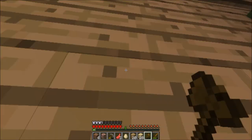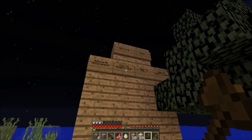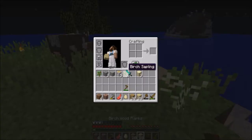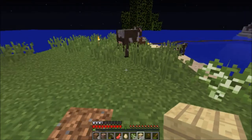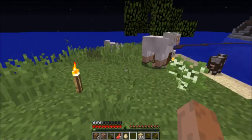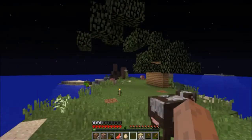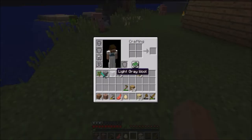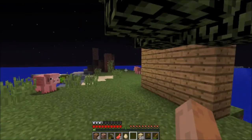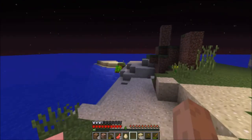Let's check what achievements I've done so far. I haven't got all the achievements — it's actually an advancement now. It says slay the elder guardian, so I'm definitely going to have to do that. Let's spread these saplings around and pick up as much as I can. Let's place it right here and craft this into wood planks.